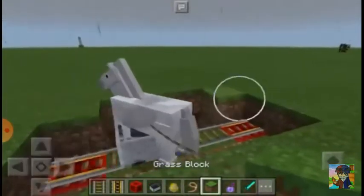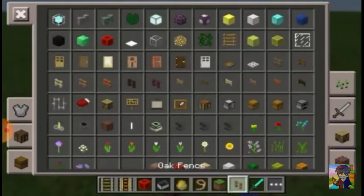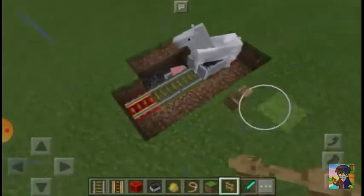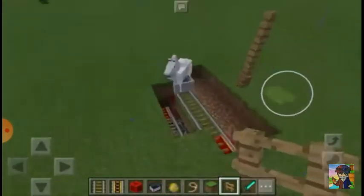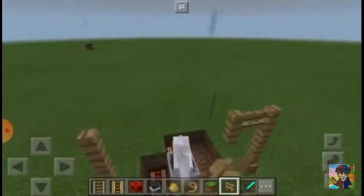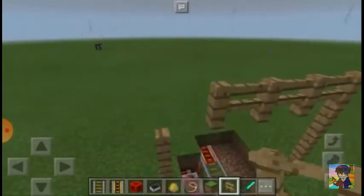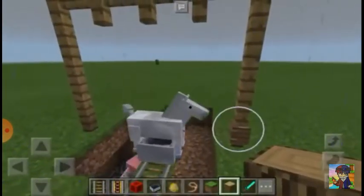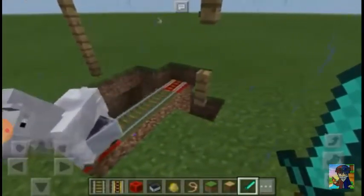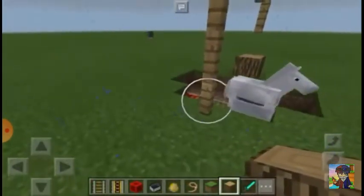And what we should do next is to make the frame of the swing. So of course we're going to use some fences. Here's the middle, so we're going to use fences just like that. And then I'm going to put more here — it's going to be four blocks high so that it's going to be realistic. I don't know why it's raining. So I broke the rope, and I'm going to replace it with this, and also this on the other side.